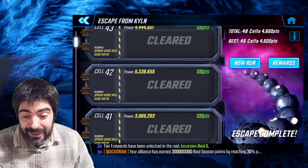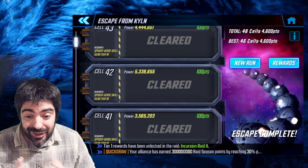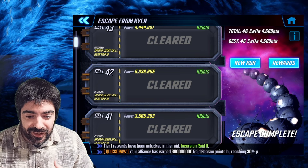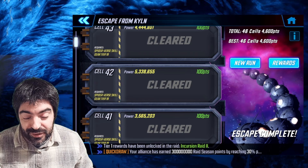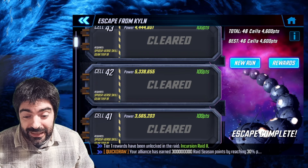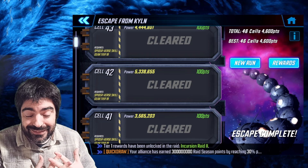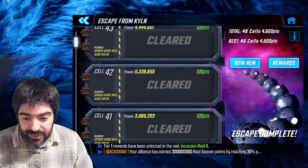Spoiler alert: it's gonna be extremely easy even with just three-star characters. Some of the envoys were saying that you need five-star characters and above — it's definitely not the case if you have the right iso-weight, the right position, and if you are attacking the right characters. So we're gonna take a look at Penny Parker and the T4s that we need on the other characters.